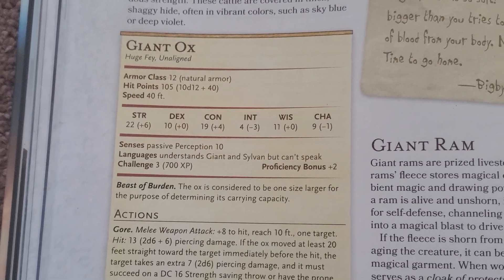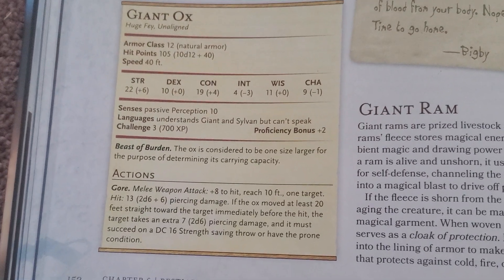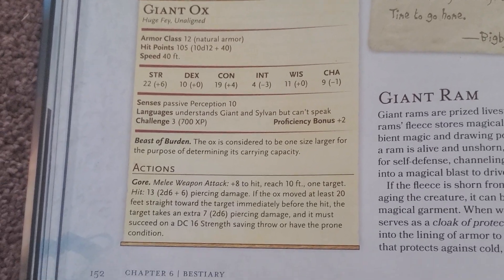Their strength is actually 22, which is pretty good. They also have a CR 3, as well as the Beast of Burden trait, so they can actually travel with extra carrying capacity.